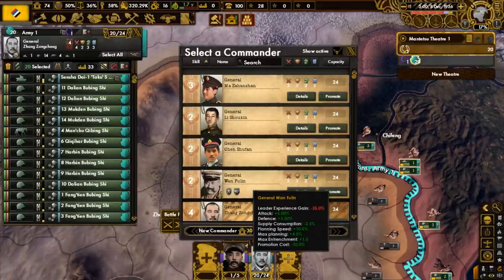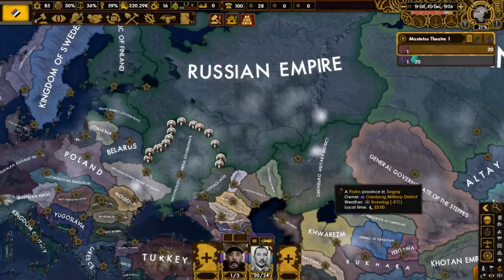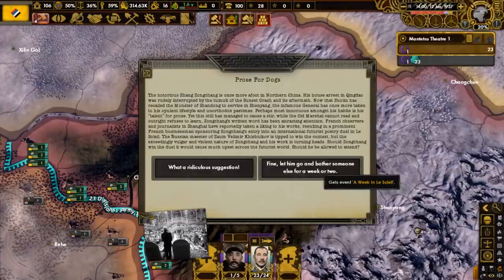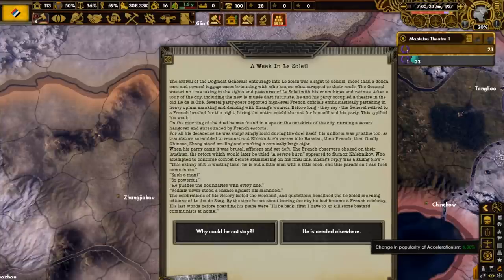We get yet another officer named Juan Fulin - historically a military governor and member of the Fengtian clique. To the west, the Orenburg military district attacks the Russian Empire, who is occupied with a civil war. Songchang has been writing, and some French observers have taken a liking to his work, resulting in a French businessman sponsoring his entry into an international futurist poetry duel in the French capital. We send him off to France. When the moment comes for him to take part in the competition against a Russian poet, he says a retort deemed a 'severe burn,' wins the duel, and will return home to fight what he calls communists.